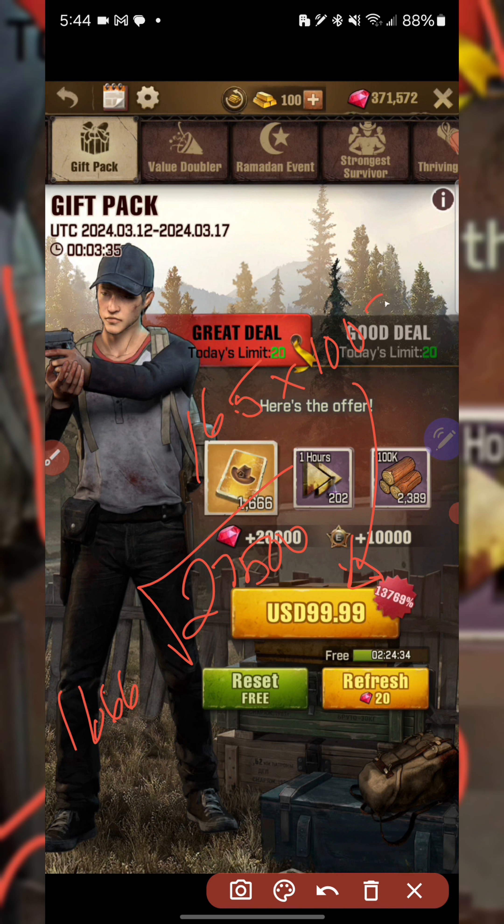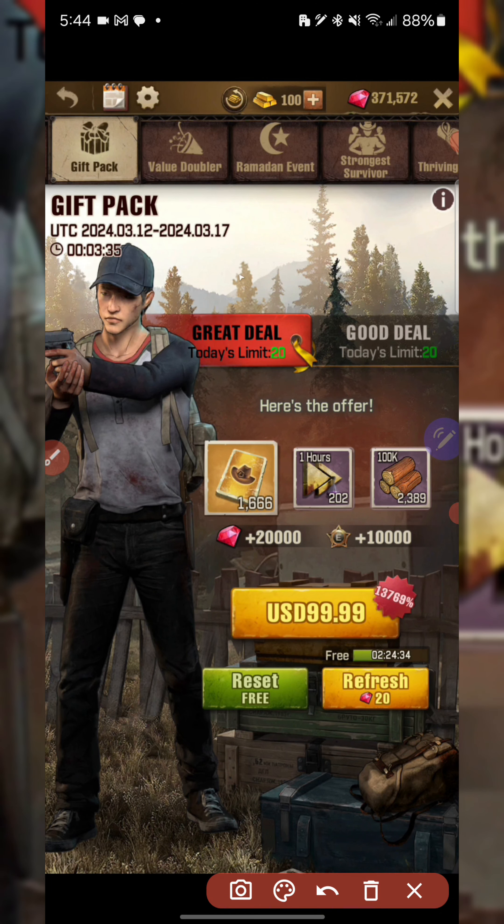If you take that 27,500 and divide it by 1,666 you get about 16.5. Multiply that by the $100 you spend per pack — that's essentially $1,650 if you use gift packs to go from 5-star Rick to 6-star Rick, or 5-star Carl to 6-star Carl.